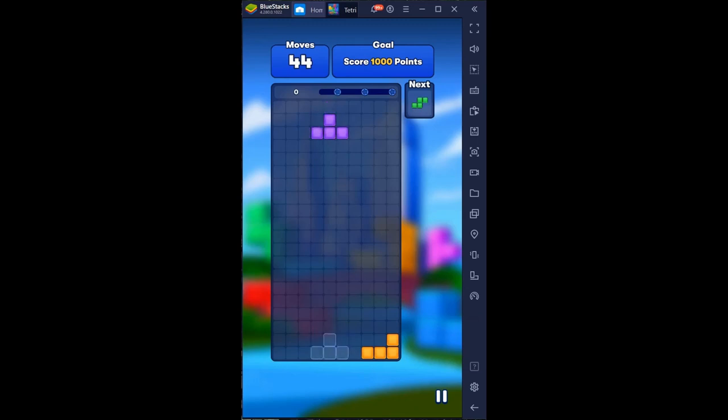We're going to try to drag these blocks to make a clean configuration and get four lines at a time if possible. You can see the ghost brick showing where it's going to land, and we can rotate the puzzle piece. I'm trying to think ahead and make a good configuration, anticipating the next block that's going to fall. We're aiming to go four up and four to the right to put a four-stick in and get a clean line clear.